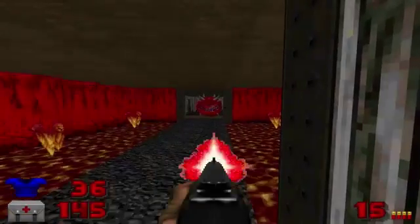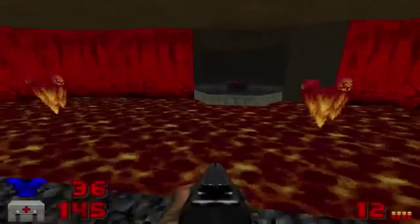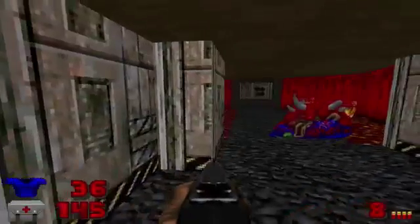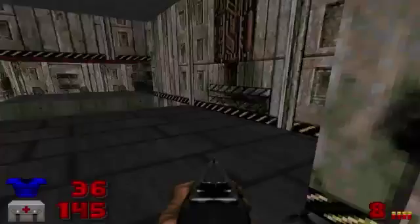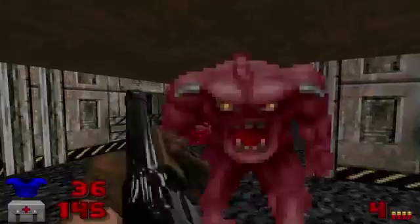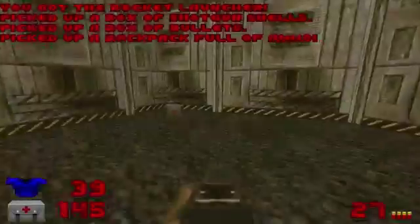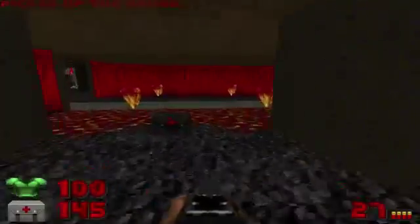Hello there, Cacodemon. Can you please die? Here we go. It felt like something was in there somewhere just waiting for me. Hitting this to activate the road forward containing Imps. I definitely need to get shotgun shells — get some armor and the Berserk power-up.